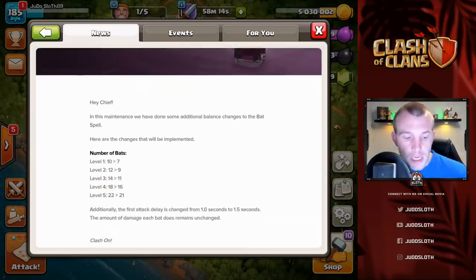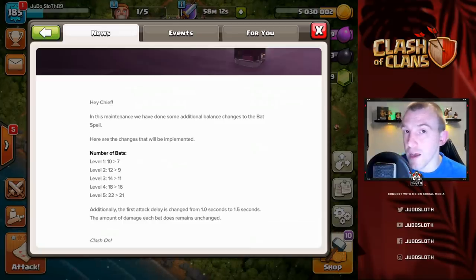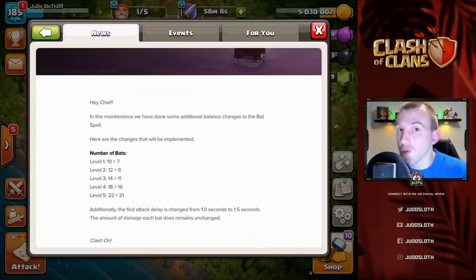So what exactly were the changes? The number of bats per spell has been decreased — this is more so at the lower levels, so Town Hall 10 players. As a Town Hall 12 you basically have a decrease of 22 to 21, which is not too bad. The main nerf is the attack delay, from 1 second to 1.5 seconds. For many of you, you can basically change the deployment of your spells — maybe deploy the bats before the freeze if you didn't already — and that can counteract some of that.